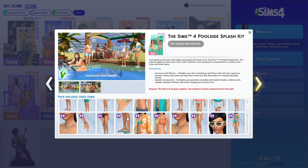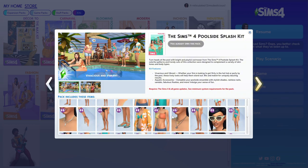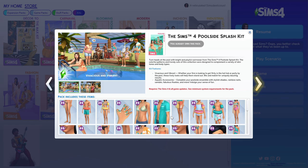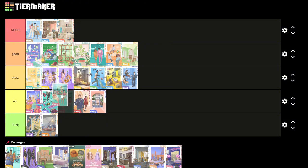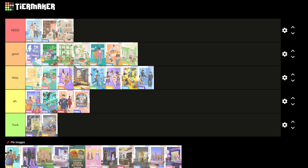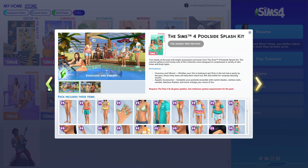Next is the Pool Size Splash Kit. I love the nails in very colorful colors and the new swimsuits. We do need more swimsuits, and even though they gave us plain swatches of base game swimsuits recently, I always like seeing something new. I'd rate it okay. If you're fine with the swimsuits you already have and have multiple gameplay saves, you might have enough, but for someone with lots of gameplay saves you don't want to reuse the same looks.